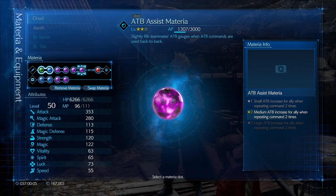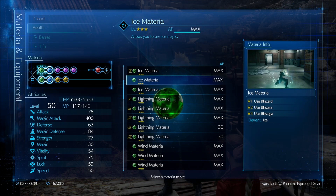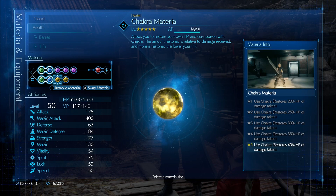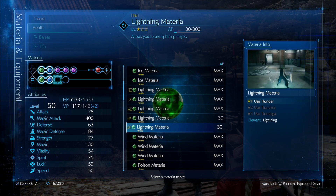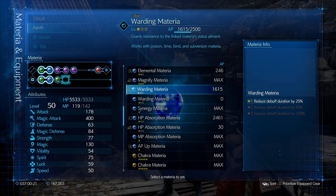Let's set things up a little bit differently. We want Lightning Elemental for Cloud, Lightning Elemental for Aerith, and we also want to get rid of Chakra and Prayer for right now and instead put Lightning and MP Absorption on.